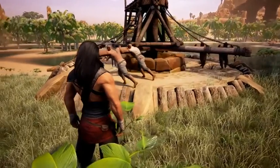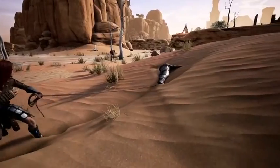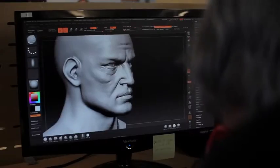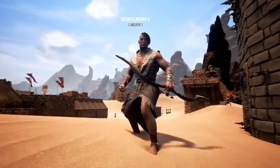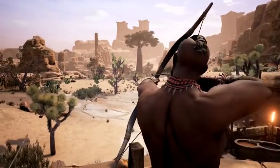Thralls are NPCs that you capture in the world. You drag them back to your base and you break them on the wheel of pain so that they become your willing servants. Different thralls will be better at different things. For example, you're going to want to find yourself a Shemite archer — one of the best archers in the world. And if you manage to get lucky and find yourself a legendary named thrall in the world, then you'll be able to have a hero back at your base defending it.